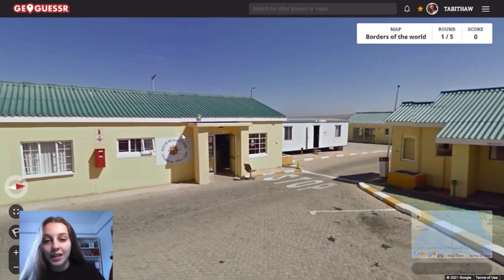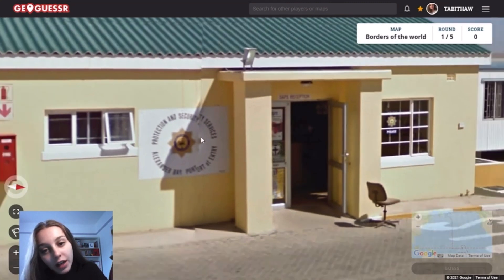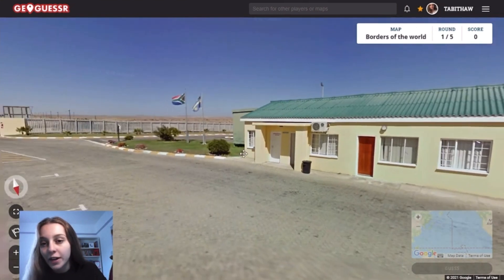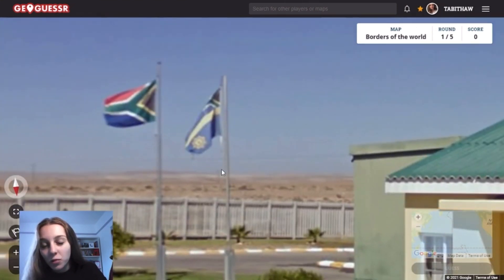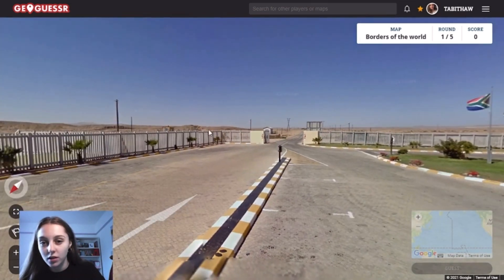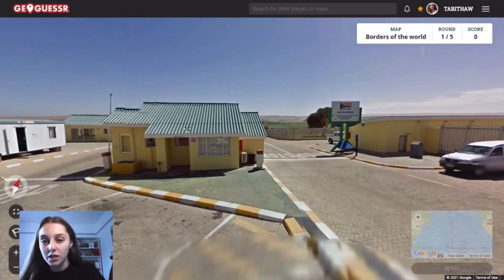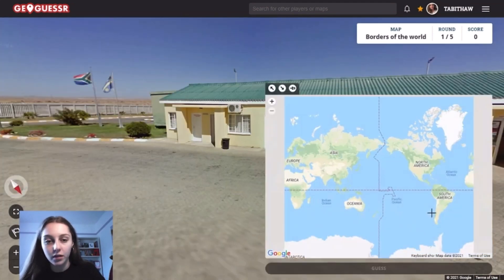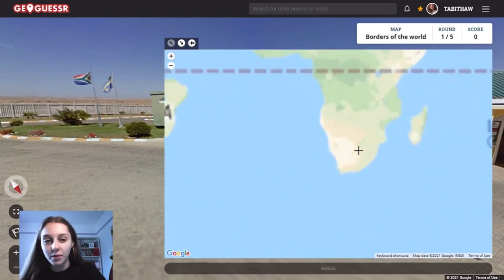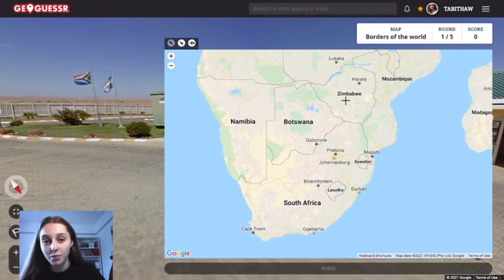It might be helpful to try and find which country it is before I start looking. I can't read that unfortunately, but there are quite a few. So what's that flag? Is that the Namibia one? I'm not sure if that is Namibia or not. I don't think it's Botswana, I know it's not Lesotho and I know it's not Eswatini. I don't know whether it's Mozambique, Zimbabwe or Namibia.